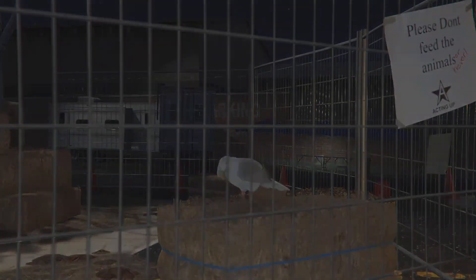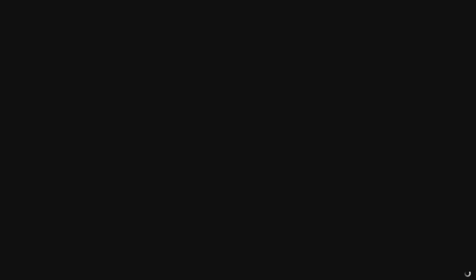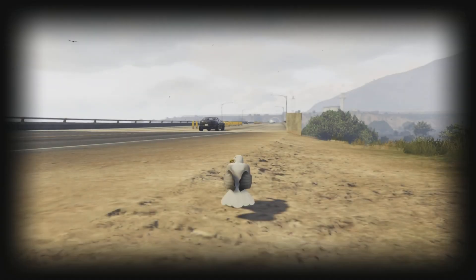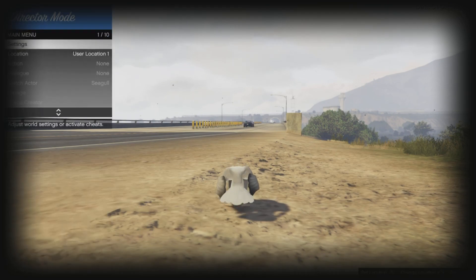Use any bird animal that you have — for me that's the seagull. Just make sure you use a bird that can fly. Do not use a turkey or chicken — those don't fly and the glitch won't work.